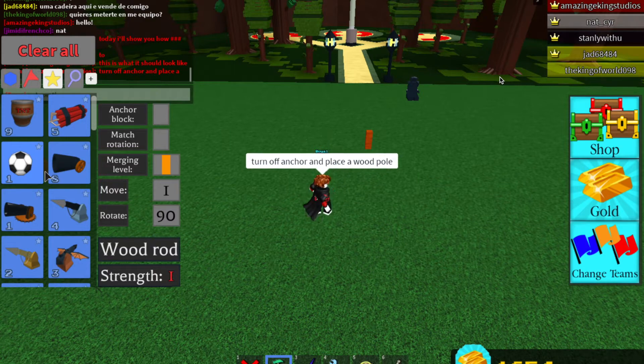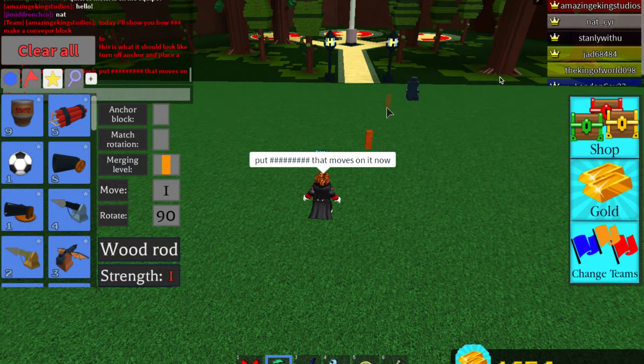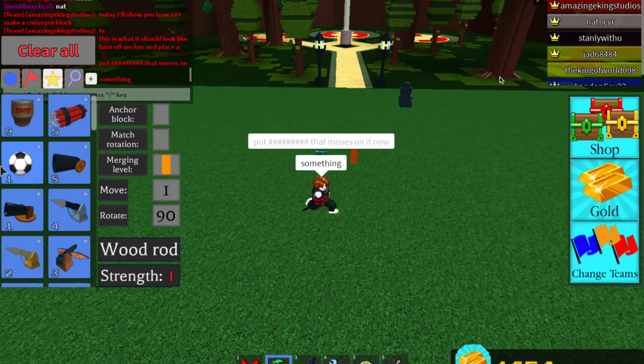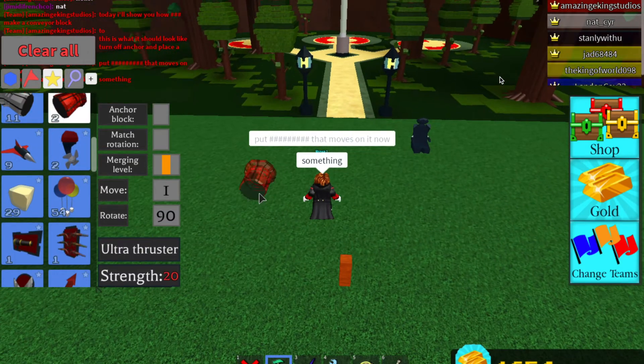Now take out something that moves from your inventory. I will take out a red thruster. You can also take out a jet or some other kind of thruster if you want.